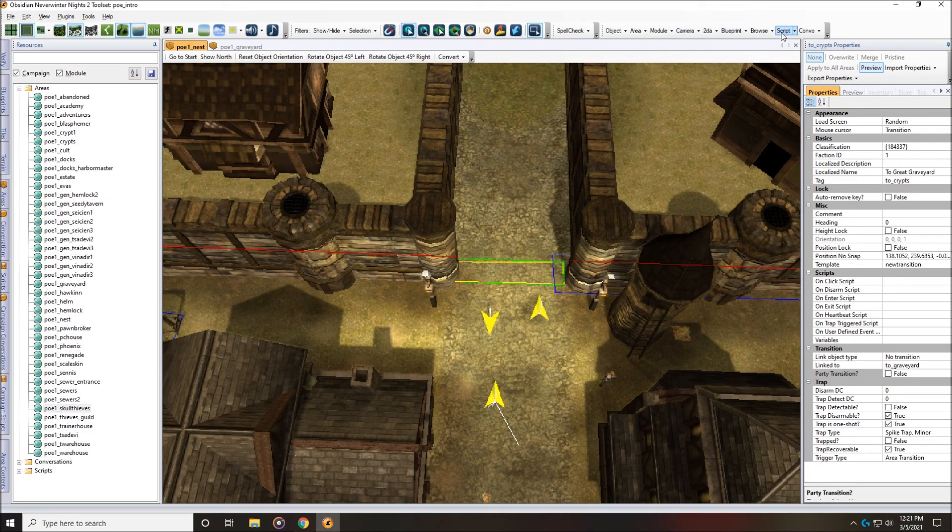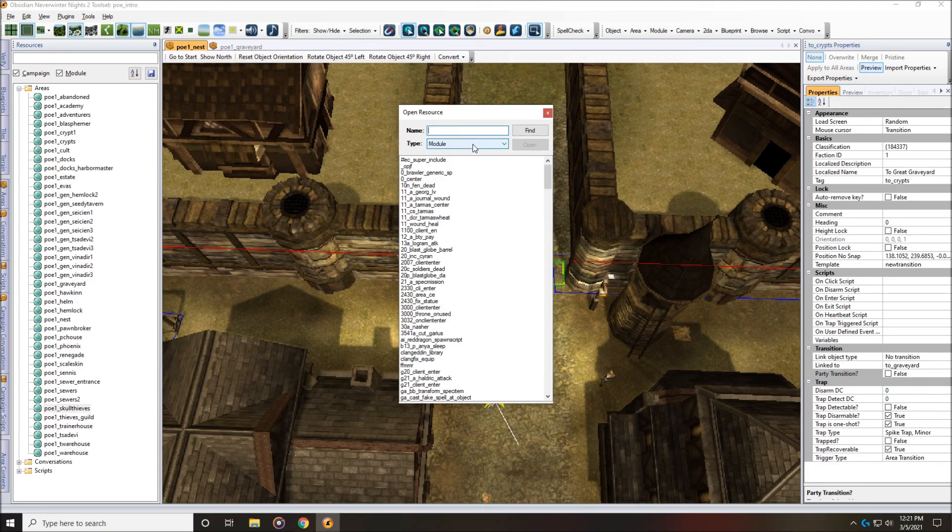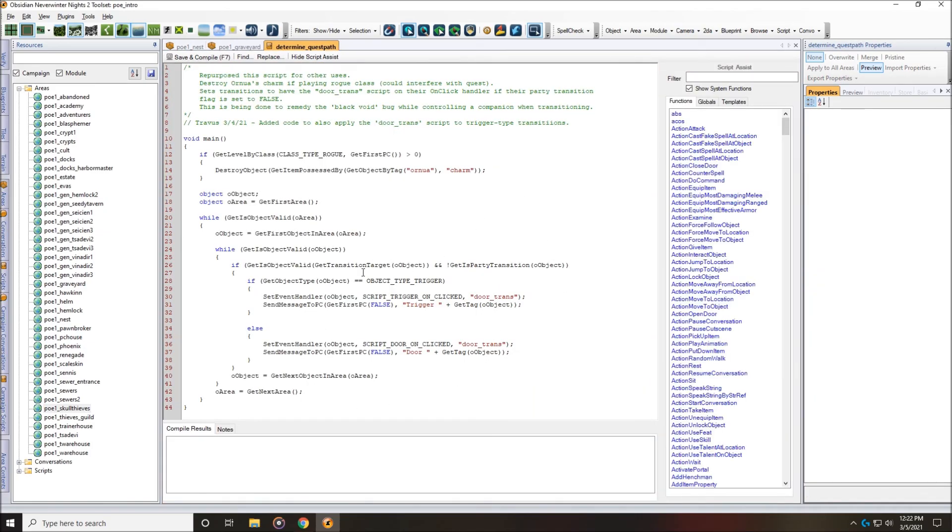The name of that script is 'determine_quest_path.' Let's go up to Script, come up to Open, set the type to campaign, and filter for 'determine.' The one we're looking for is Determine Quest Path — double-click and open it up. I already made edits to this script to include those trigger transitions. This particular script is actually in the unofficial patch now, so if you download it, this will be in it. This only affects the PO intro module at the moment — I still want to go through the other modules to see if there are issues like these bad transitions in the other modules, but I want to do baby steps and check everything to make sure everything is still legit.